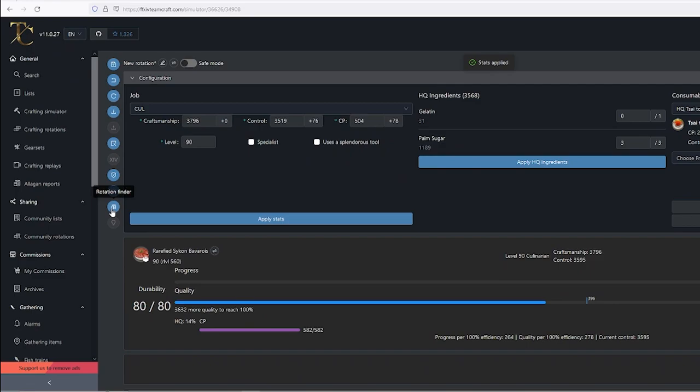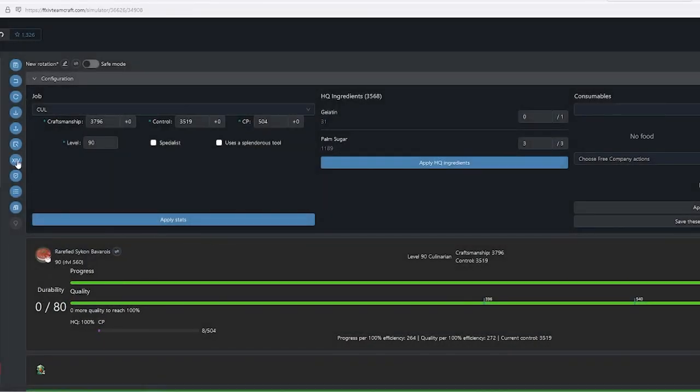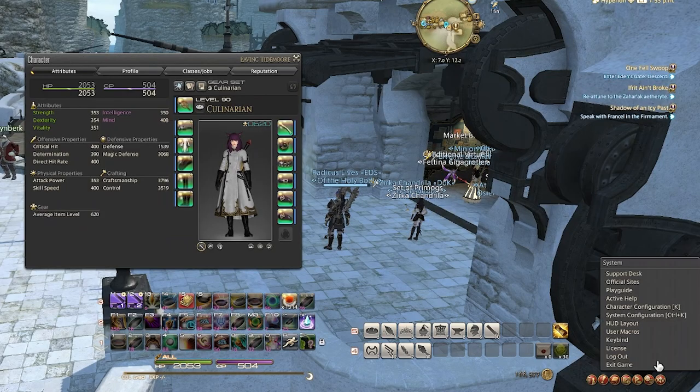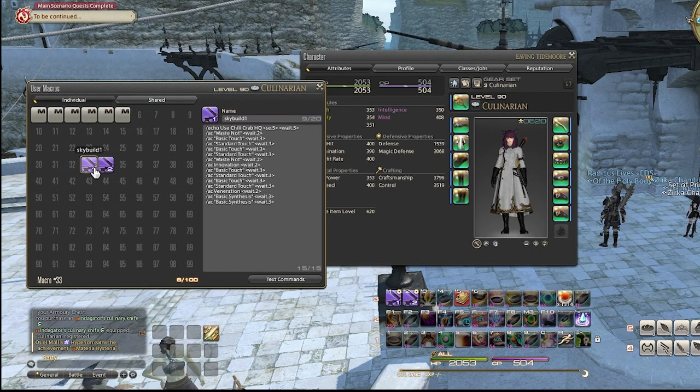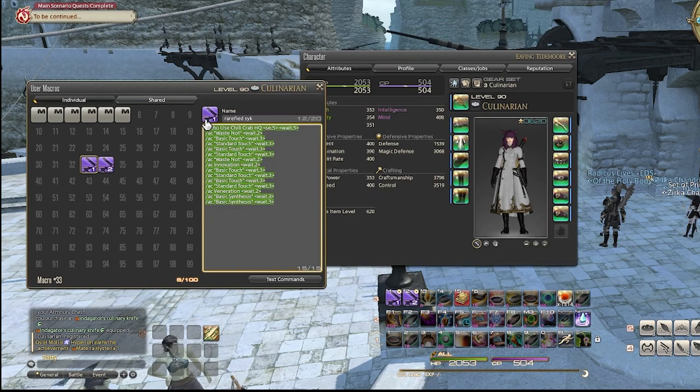We need to find a rotation. All three options have a perfect success rate, but the middle rotation is about five steps shorter — that's a lot of time saved, so we'll use that one. I click on the macro icon, which brings up the macro I can copy-paste into the game. To make a macro I click User Macros, pick a square — I'll just reuse my skybuilder macros since I no longer need those — name it, then paste the macro. I now have a macro to make rarefied seek.